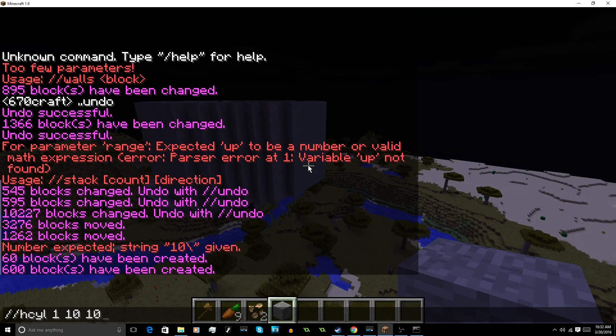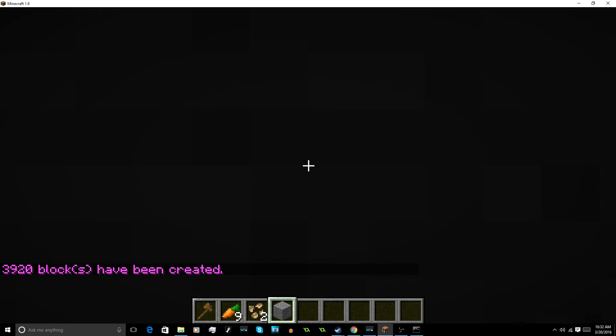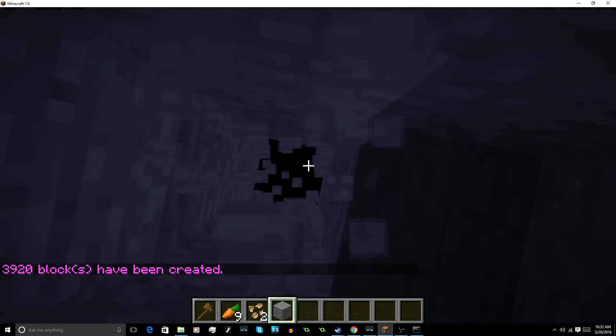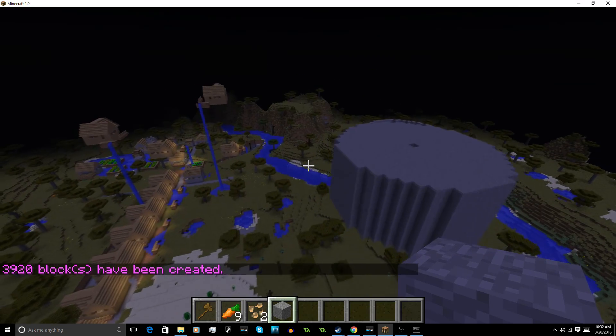You can also do //cyl — if you remove the 'h' it makes a regular cylinder that's filled in. Of course it spawns you in the middle of it, so let me mine my way out. That created a non-hollow cylinder. This is just really good for map making and all that.